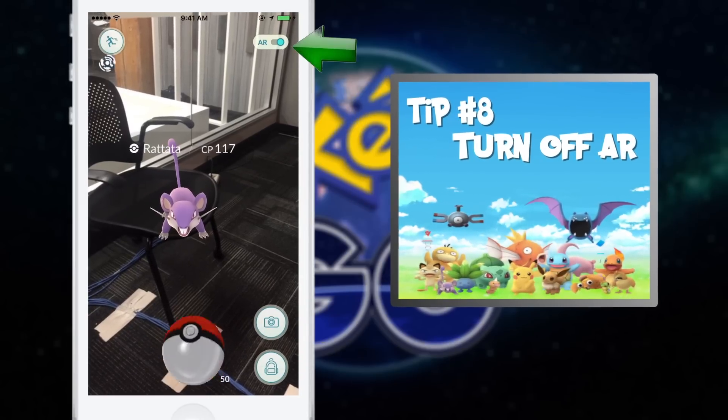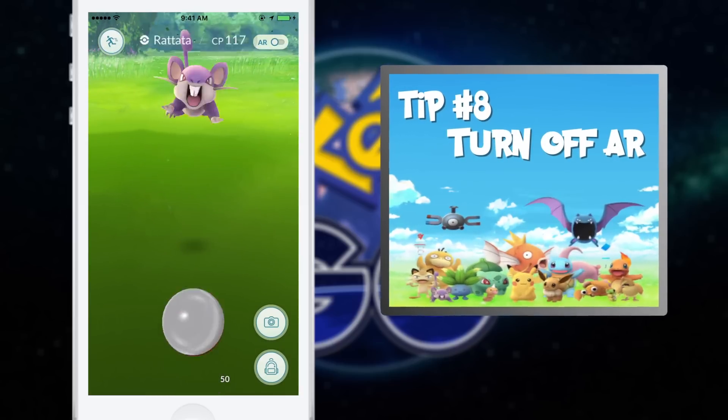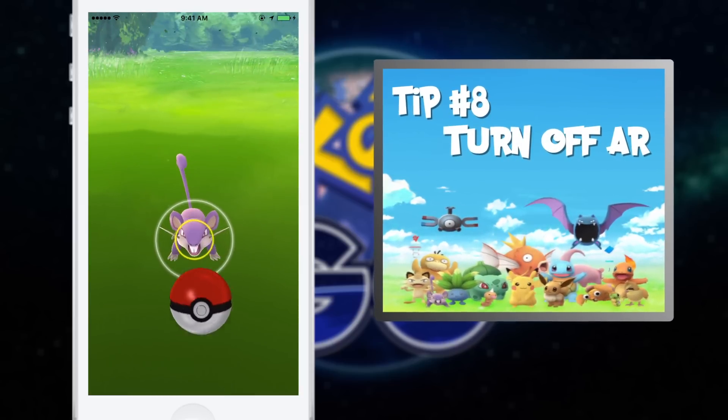Tip number eight: you can turn the augmented reality off. Once you're over the whole AR thing, just turn AR mode off. It's not quite as neat, but it makes it easier to aim.